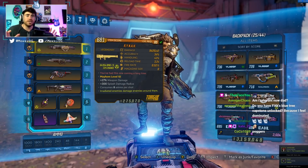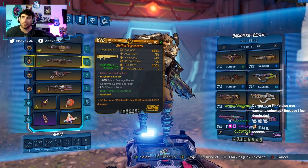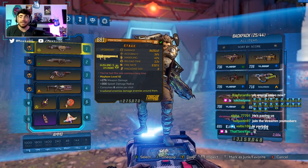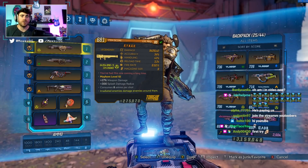Which is crazy, because this weapon, without anointments, is honestly one of the best rocket launchers in the game. I don't think it is quite as good as the Plague Bearer, but it is pretty close. And with anointments, this thing is going to be even crazier. I could see it being like the OG Yellow Cake — it's so, so strong.